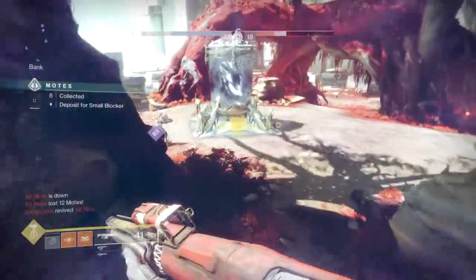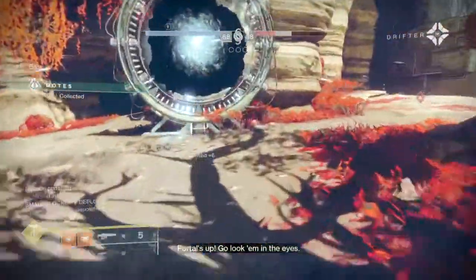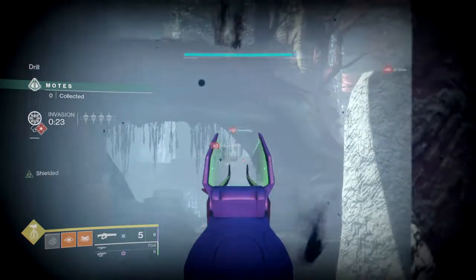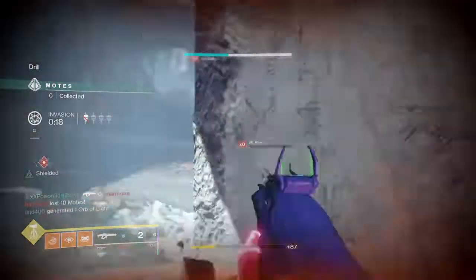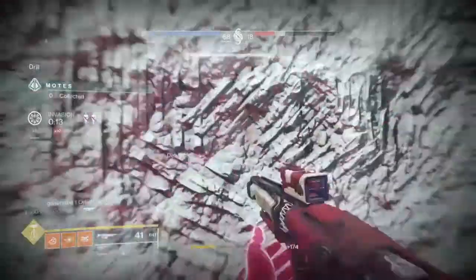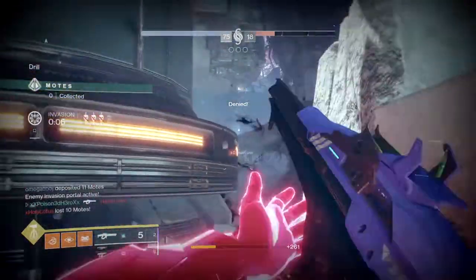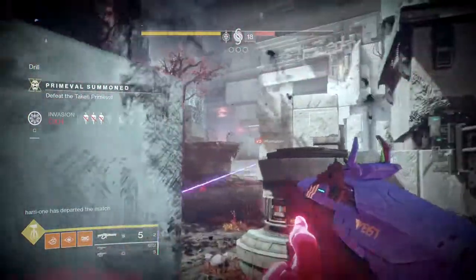Truth be told, there is no single best subclass that will net you the best kills, as they can all vary in terms of skill, knowledge, and matchup. Each one can be used to effectively wipe a team and put your team in the lead, while also setting you up to be countered by players who know what you're doing. Knowing when to pop your super becomes a game of chess — if you don't think ahead it can lead to a wasteful super. Basically, play the subclass that best suits you, as even getting one or two kills per invasion still makes an impact.